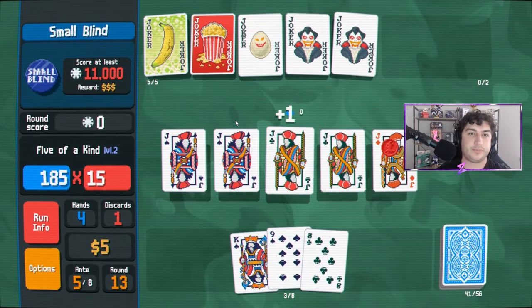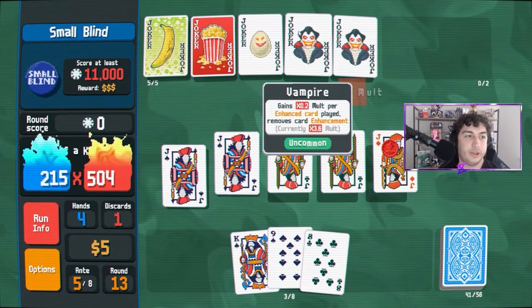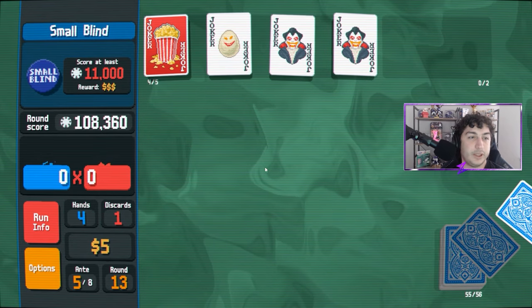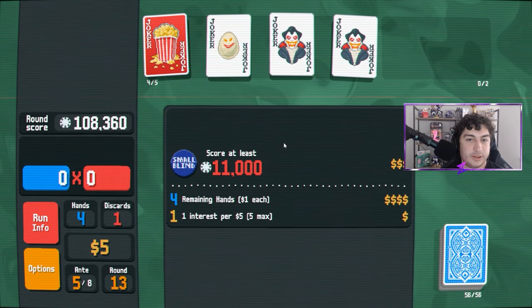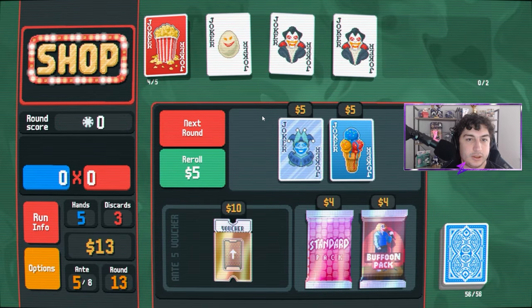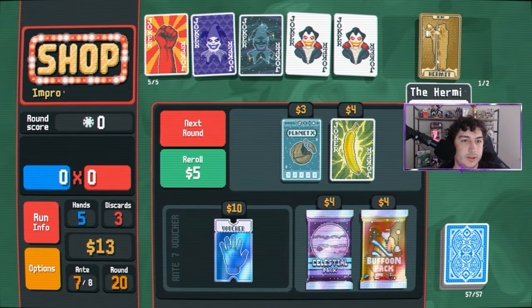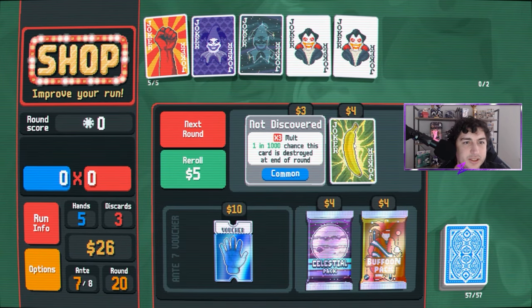Number two: one of the more fun hidden mechanics is that of Gros Michel and Cavendish. Gros Michel is a joker that gives a solid flat +15 mult but has a one in four chance of disappearing or going extinct at the end of each round. Cavendish is the most powerful common joker in the game, granting times three mult with a one in 1,000 chance of disappearing after a round.